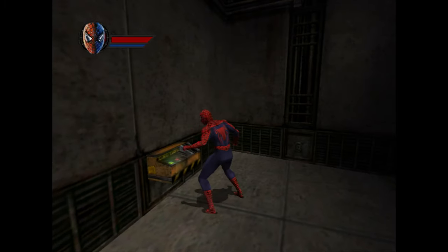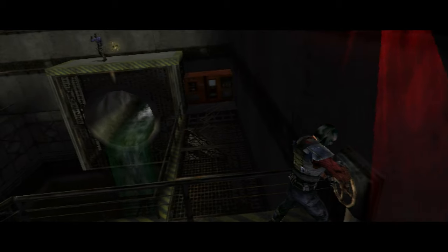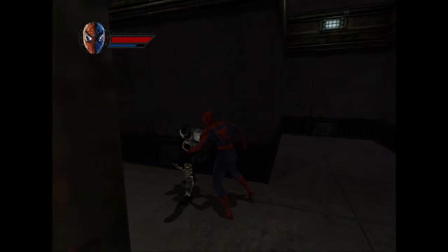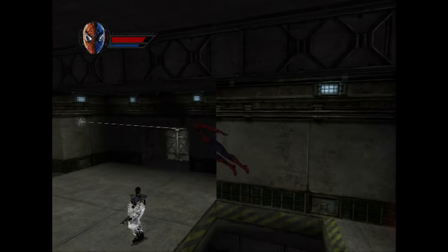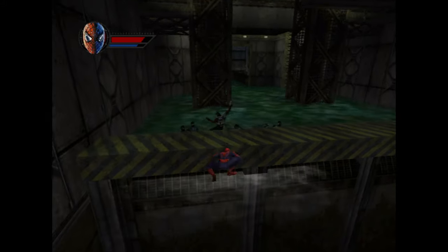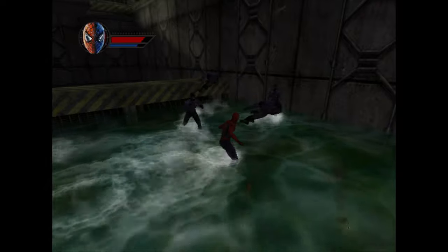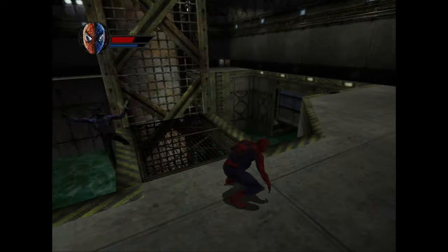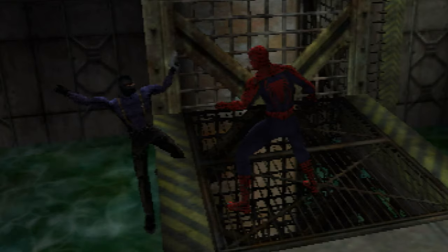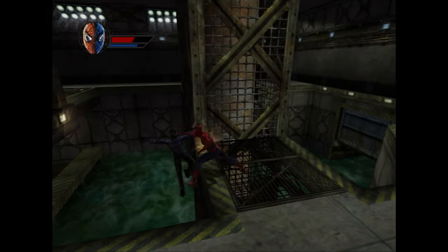Now we're in the sewers doing basically the same thing, flipping switches while dealing with the dog-shake camera. Shocker keeps escaping — he dips for the third time — and tells a goon to flood the New York City sewer system. Spider-Man stops it by finding the stolen valve. The sewer level feels like it just keeps going on and on. One guy gets webbed up, seemingly stuck there for all of eternity, which is punishment in itself — imagine being stuck in this god-awful level. I end up freeing him, only for him to fall to his death.